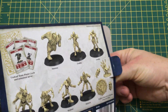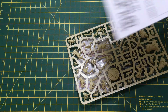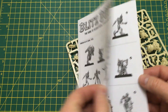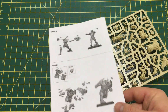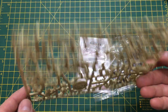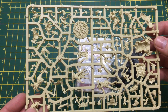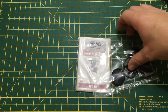Let's have a look inside the box. You get the instructions on how to build them — they look fairly straightforward. You get the sprues for the players. I don't own the undead Blood Bowl team but I'm guessing this is pretty much the same sprues as you get in that box. And you get the bases.